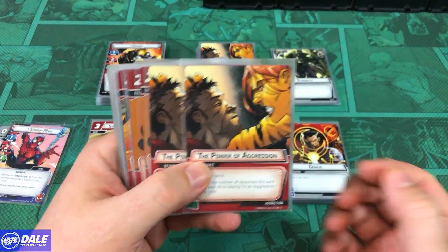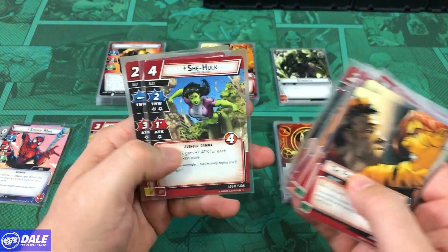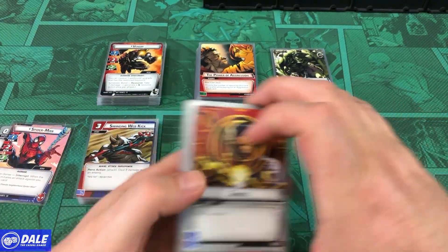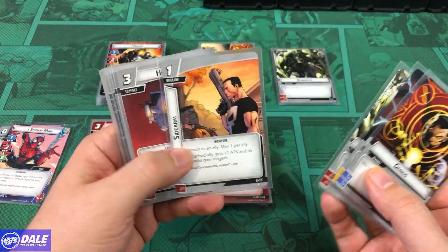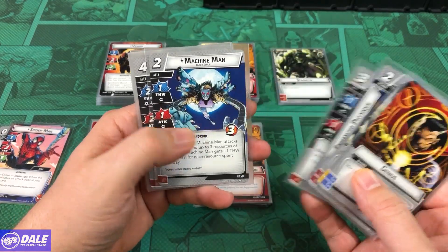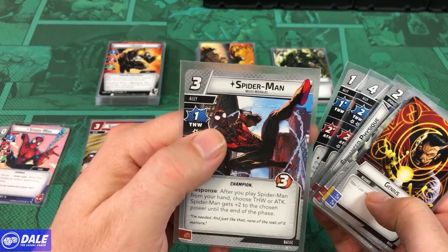Spider-Man's deck includes 2 Power of Aggression, 3 Browbeats, 3 Clobbers, 3 Piercing Strikes, She-Hulk, and Hulk. For our basic cards, we have 3 resources, Sidearm, Helicarrier, 2 Enhanced Physiques, Mockingbird, Machine Man, Lockjaw, Blade, and Spider-Man Miles Morales.